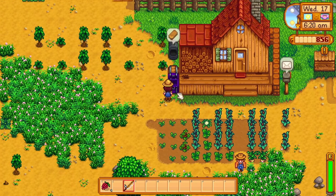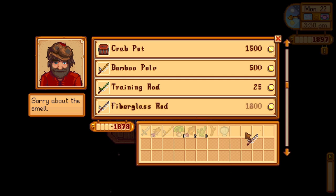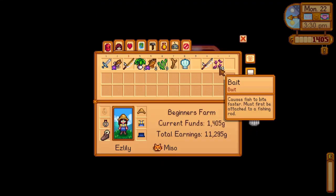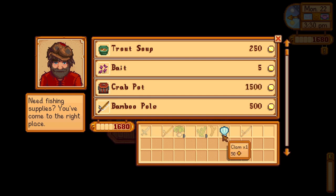I will give a quick tip on fishing: try and get the fiberglass fishing rod as early as possible. The fiberglass fishing rod will allow you to use bait, and the bait makes a huge difference. Fish will bite much more often, getting you more fish and thus more money.